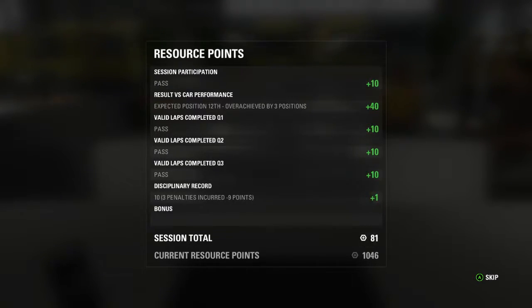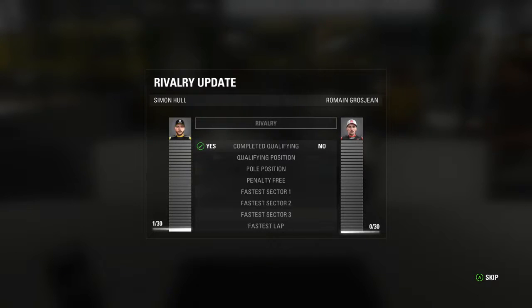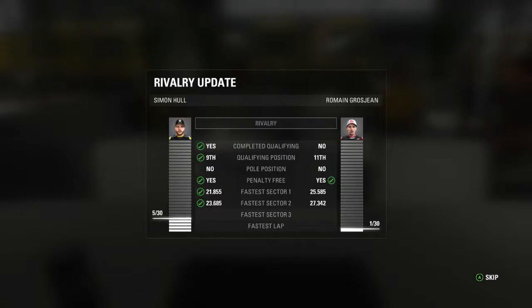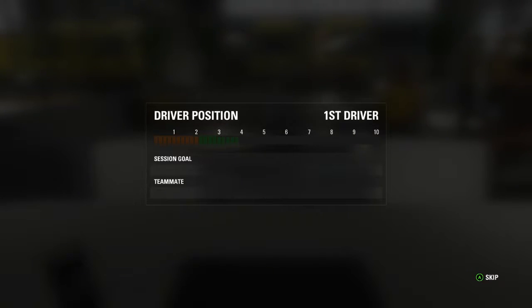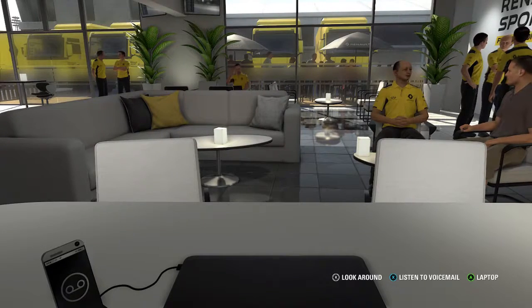Here's our R&D and resource points based on qualifying. We'll get the rivalry update again and start building against Romain Grosjean because we out-qualified him and were fastest in every sector — Grosjean's lap was in the wet and ours was in the dry. The team has no real reason to want to get rid of us. We've achieved every goal pretty much they've put in front of us.